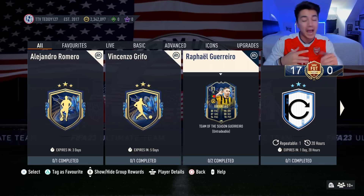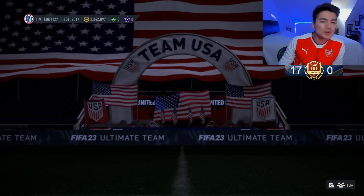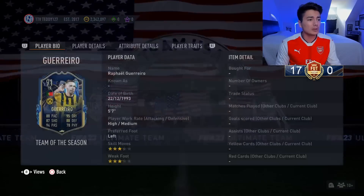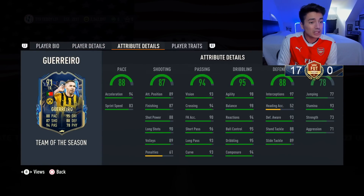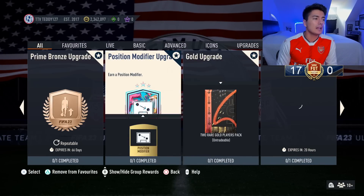We got the Guerrero SBC — we knew this was expected. It's fairly cheap and he doesn't really look that bad. He can play a lot of positions: center mid, left mid, left back, left wing back. His stats are not too shabby — his physical is one of the only things somewhat lacking, but he does have 93 stamina so he'll last the whole game. Decent card, nothing too crazy.